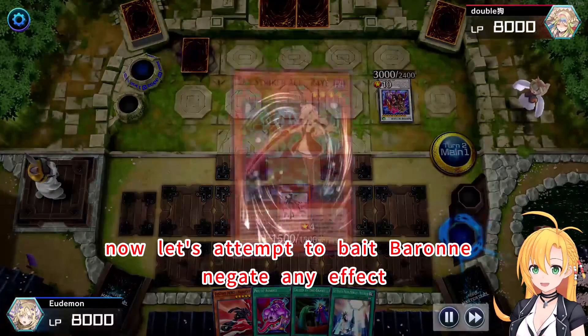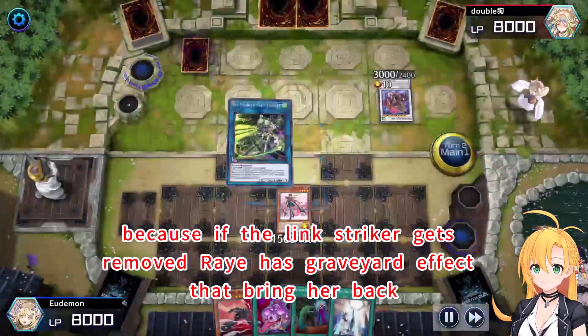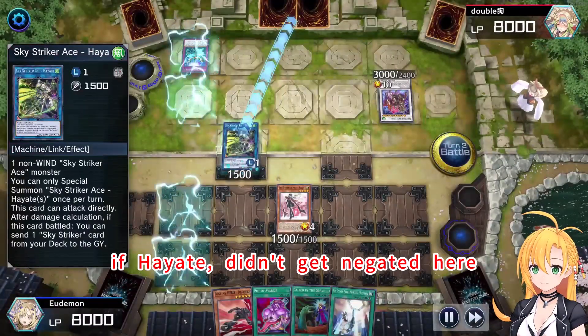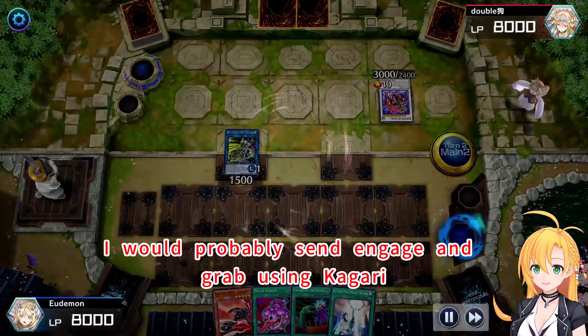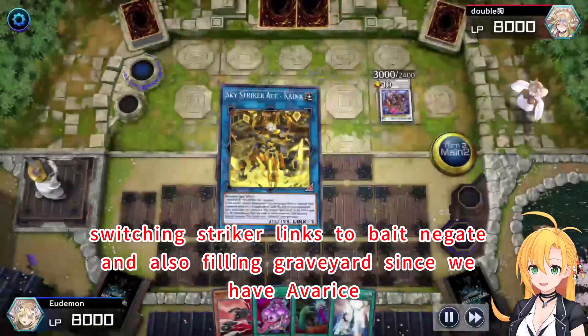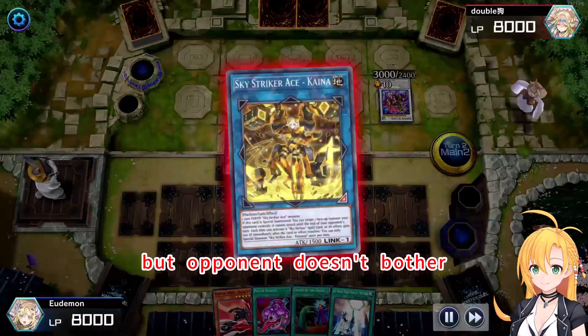Now let's attempt to bait Barney — negate any effect. Use Ray to link summon Stryker, because if the link Stryker gets removed, Ray has a graveyard effect that brings her back. If Hayate didn't get negated here, I would probably send Engage and grab using Coverly. Switching Stryker links to bait the negate and also filling the graveyard, since we have others. But opponent doesn't bother.